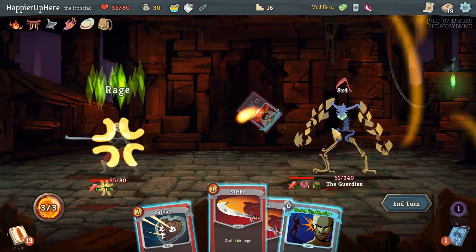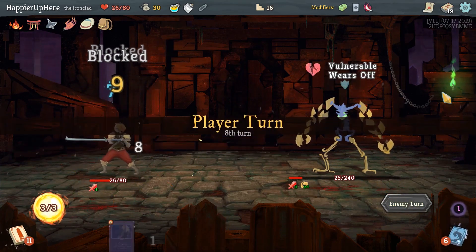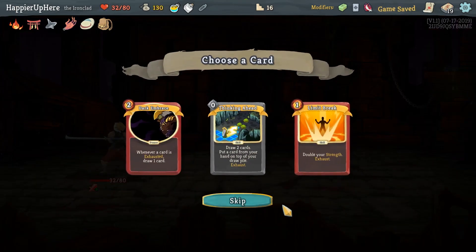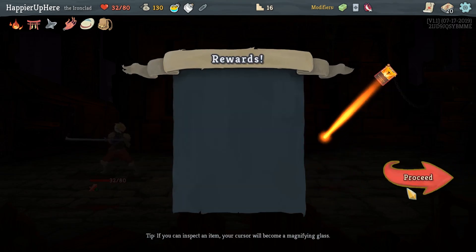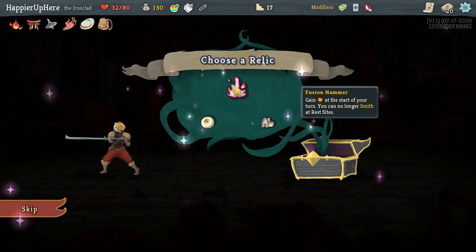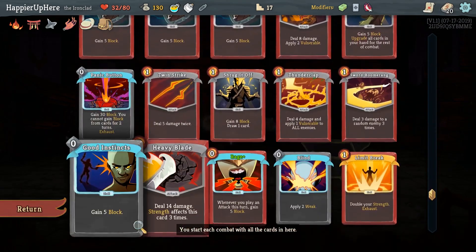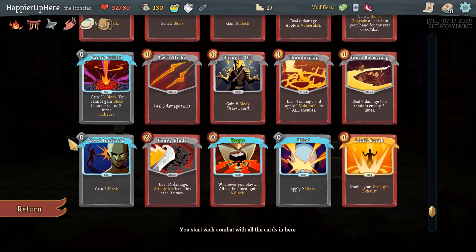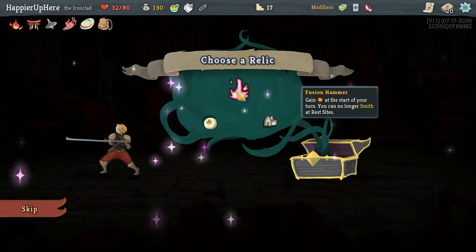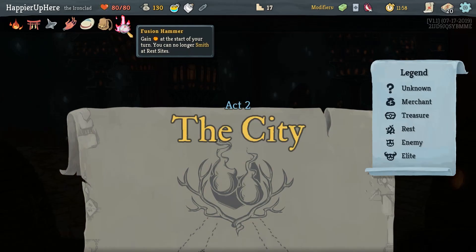We'll be able to deal 50 damage fairly quickly here. Didn't perfect anything this floor. Limit Break — no question about that, I have to take Limit Break and upgrade it as soon as possible. Speaking of upgrades — now I regret not doing the Apotheosis, because then we could have easily taken the Fusion Hammer. Probably don't want Snecko Eye. We do have Unseasoned Top and only Heavy Blade and Bash cost more than one energy. I think I'll take the Fusion Hammer and look for an Apotheosis. Fusion Hammer gives energy at the start — you can no longer smith at rest sites.